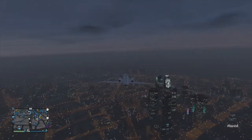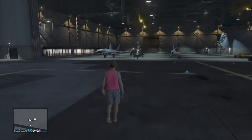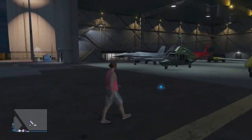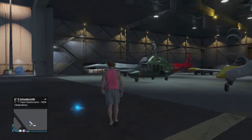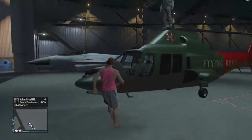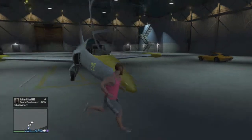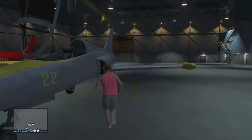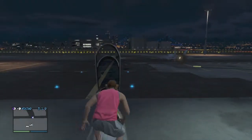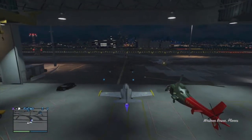I'm back and this one right here is the Western Besra. In a minute after the Besra I will be doing the Swift helo — I don't know, something like that. Right now we are going to get into this and see how much faster it is than the military jet P-96 laser, so let's go ahead and do this if it is faster.